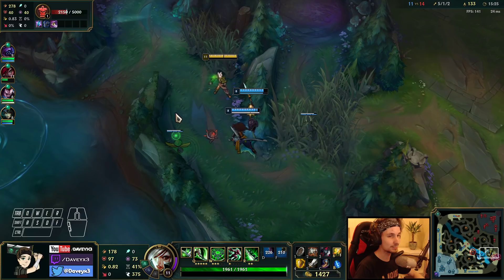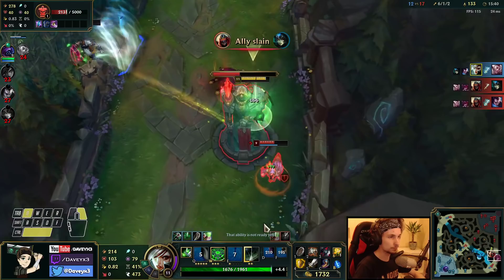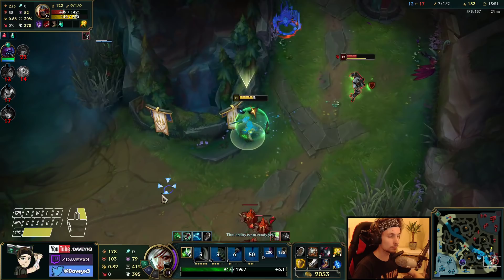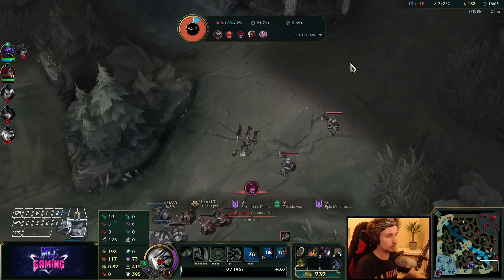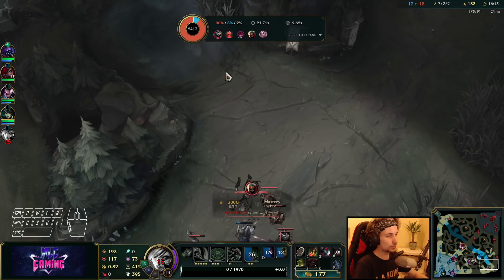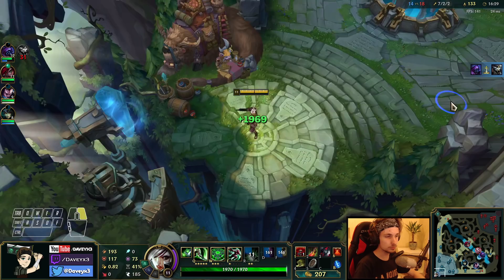There's a ward down there — they placed a ward and I thought they knew we were coming but they didn't I guess. We can dive Sett. There's also company from this guy. I kind of hoped Sett would come closer to me so I could do my combo and kill him already. Now we can afford a control ward and also get the red trinket — that's going to help us remove all the wards. I would always recommend buying the red trinket because it helps you clear out all the wards.